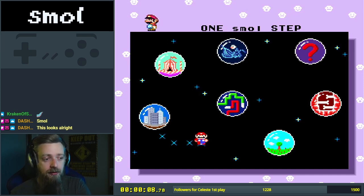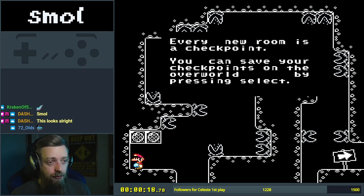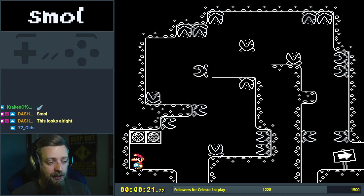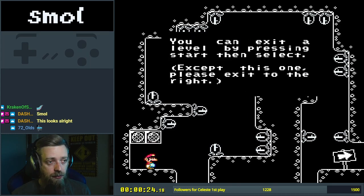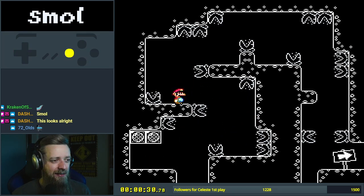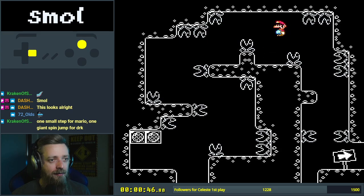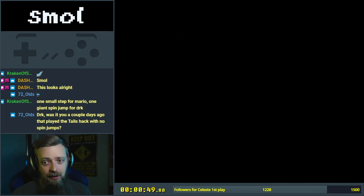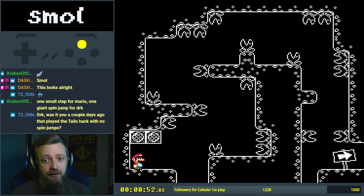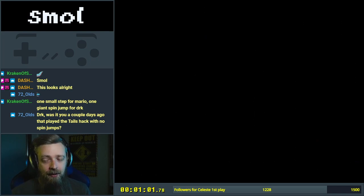We're right into it — we can't go anywhere except here, so we'll start with 'one small step.' Hello. Every new room is a checkpoint; you can save checkpoints in the overworld by pressing Select. You can exit a level by pressing Start then Select, except this one — please exit to the right. A couple of days ago I did play — at least the music's good — the hack where you play as Tails and you're never allowed to spin jump.